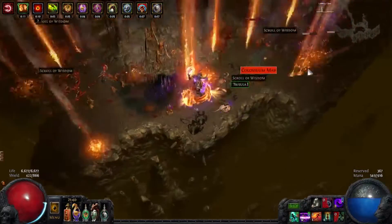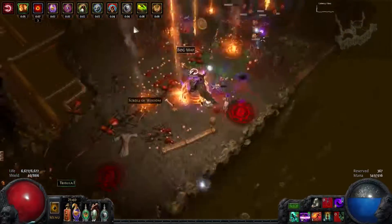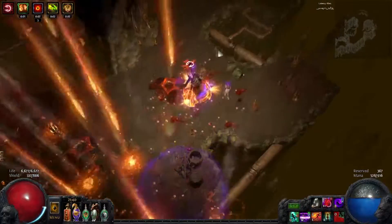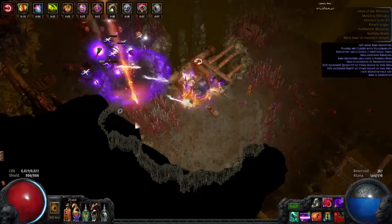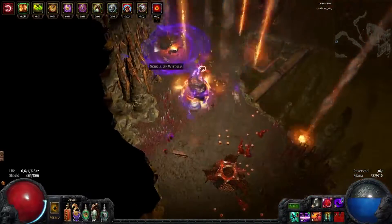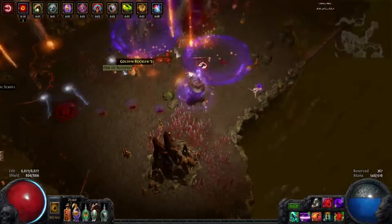This is the first T16 I've done with this build so far. I've gone with Basalt plus the Rumi's just because I don't think the Jade Flask will help much in the Minotaur fight.